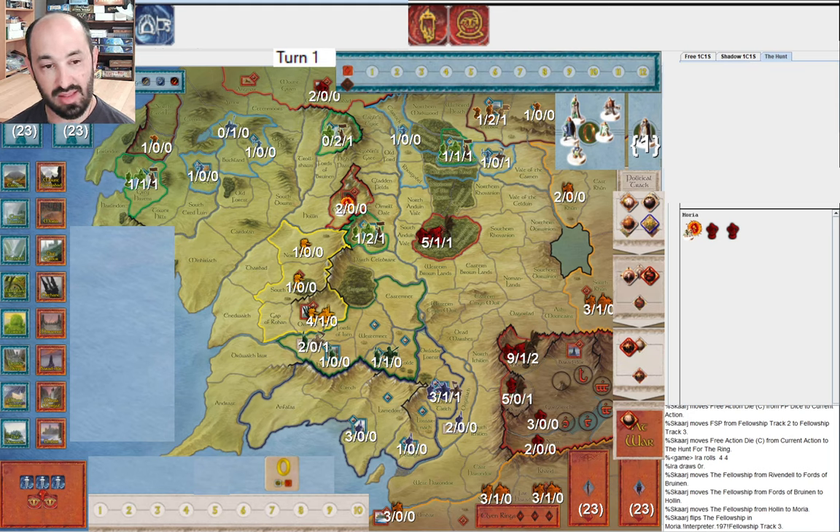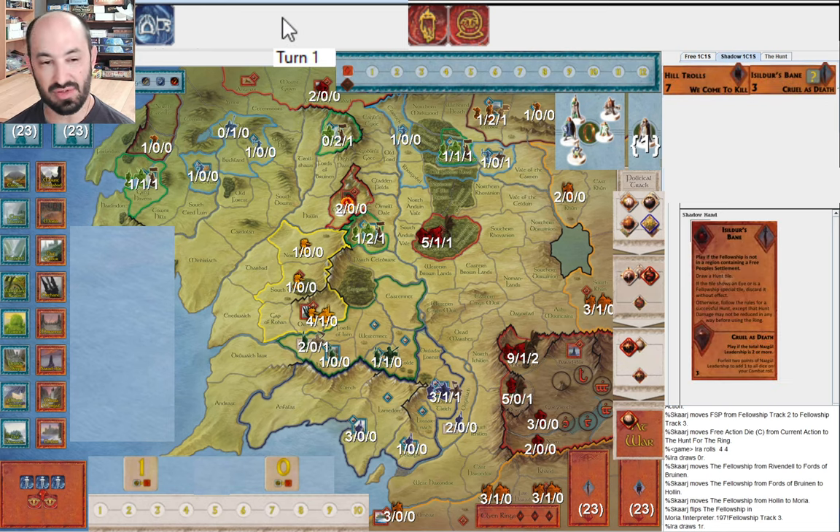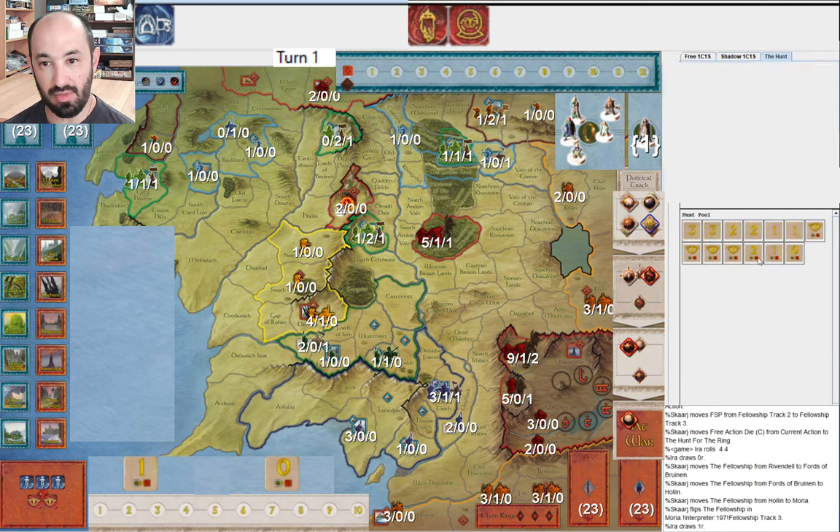They go into Moria and get the extra tile. So far no Eyes have been drawn - there's been a three and a zero, so it's possible they'll get an Eye here. A one reveal. You don't want to be pulling a lot of tiles out of the hunt pool, but you are sort of happy to see this extra reveal when you're already revealed. Speaking of allocating Eyes and hitting the Fellowship, I have Isildur's Bane. I'm surely going to play this whenever the Fellowship hides - with my next action, because they're in Moria. There's a chance I'll draw one of these three tiles and reveal them again - not a high chance, but there's a chance.